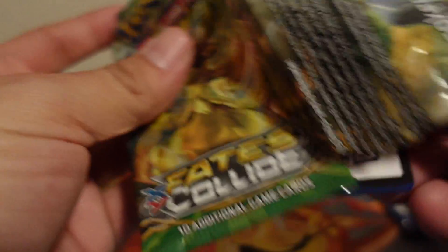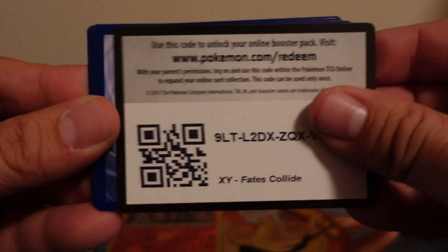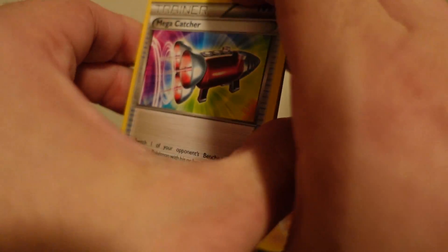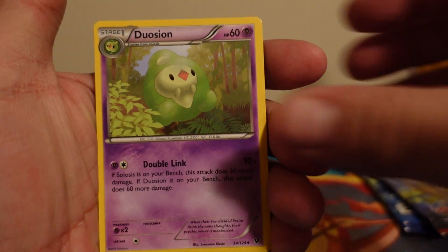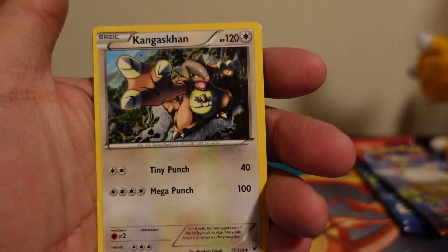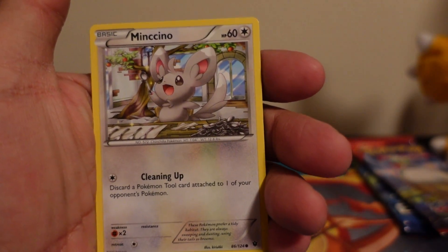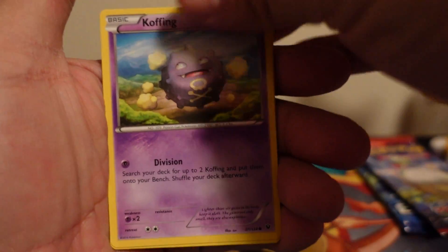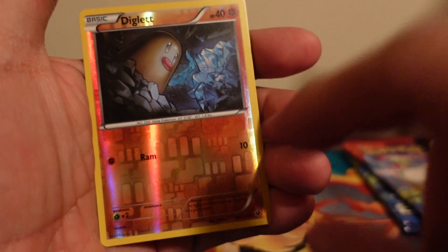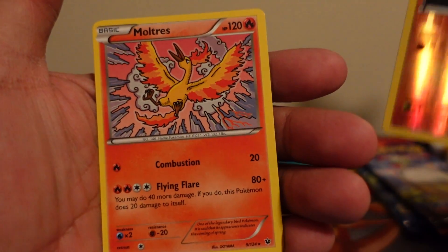Next pack is XY Fates Collide. I believe the card trick is three cards on these packs. Code card for you guys — one, two, three. First card is a Mega Catcher. Then Duosion, Genghis Khan — I'm sorry guys — Mancino, Spoink, Koffing, Kangaskhan. Reverse holo Diglett with a bunch of fighting energies. Our last card is a non-holo Moltres.